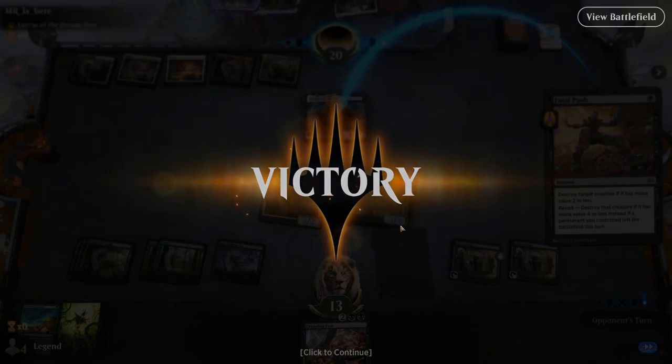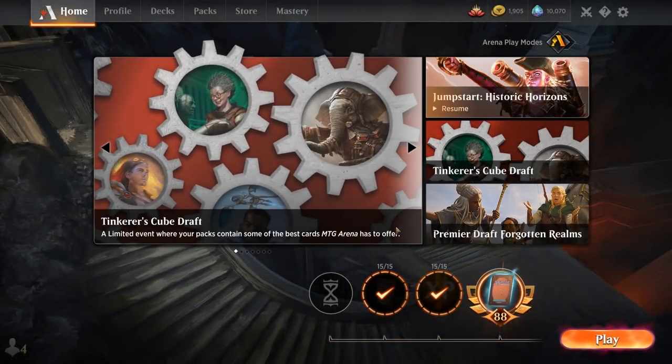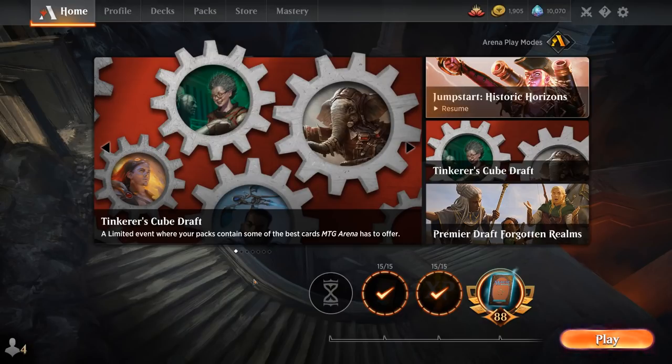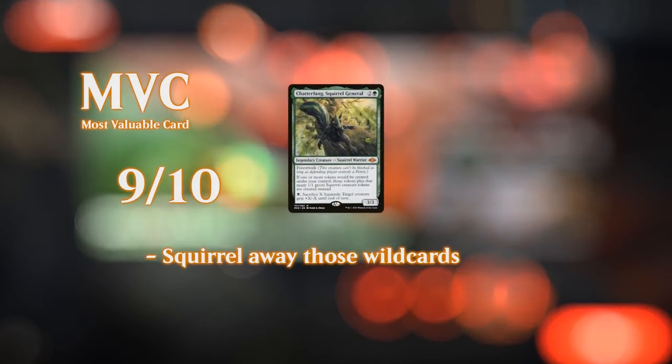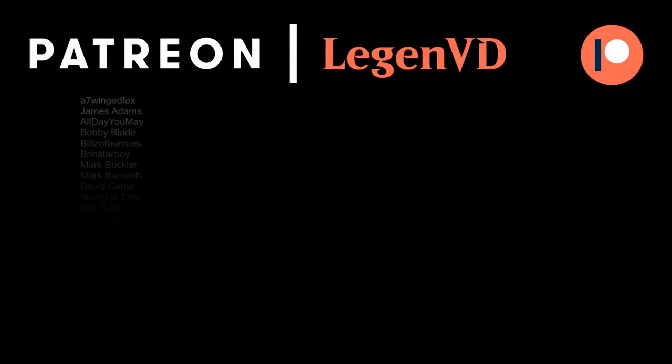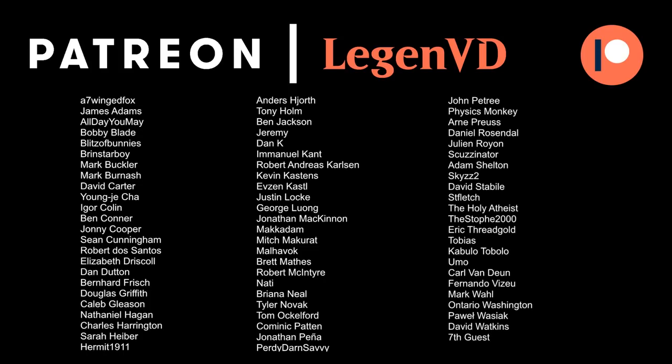Got to see Chitterspitter do its thing — quite powerful if you can make the match a little more grindy where things don't end right away on turn 4. Definitely a powerhouse in the late game. So we get to see our black-green Squirrel deck in action, and yeah, the addition of those cheap black disruptive cards like Thoughtseize and Fatal Push often allow us to play slightly longer grindy games where we get to see the power of cards like Chitterspitter. Without those disruptive elements, you're going to get run over by combo decks on turn 4. That's going to do it for today's gameplay — want to thank you for watching, hope you enjoyed, and as always have a nice day. Also want to thank all my Patrons for being part of the channel — you can become a patron yourself today and decide the topic of future videos over at patreon.com/legendvd.